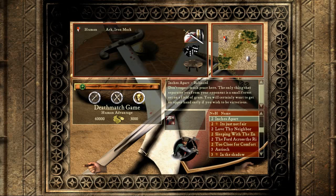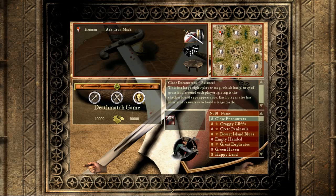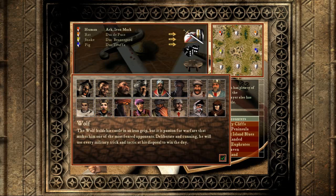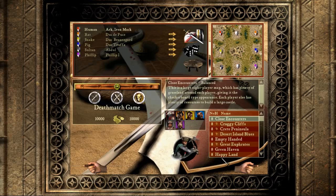Moving on to topic two: speed control. Like I said in the last episode, you've got to learn your opponents, so now here's your chance. We're going to pick category 1 and give them all the gold they want — we're just going to scout out.